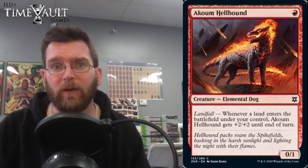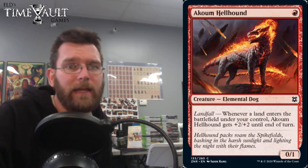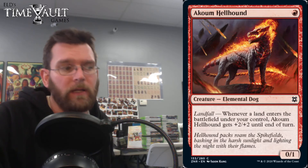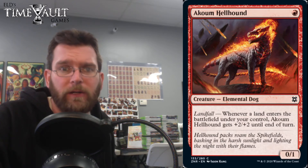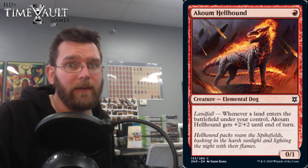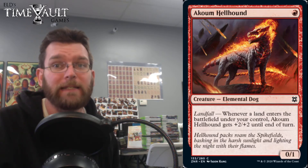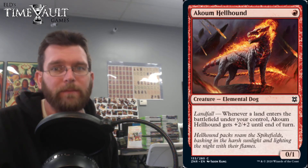The last time I saw this in Constructed would have been a Naya Zoo deck in Legacy that ran Wild Nacatl and Steppe Lynx along with Knight of the Reliquary and Tarmogoyfs — it was just an aggressive deck with Qasali Pridemage, mostly creatures and some Swords to Plowshares. You were just getting after it, turning guys sideways. If you were playing a fetch land on turn two and swinging for four, it was potentially over pretty quickly. I would not be shocked if people at least attempt to make Akoum Hellhound work, though the lower quality of the fetch lands in Pauper is definitely a strike against it.